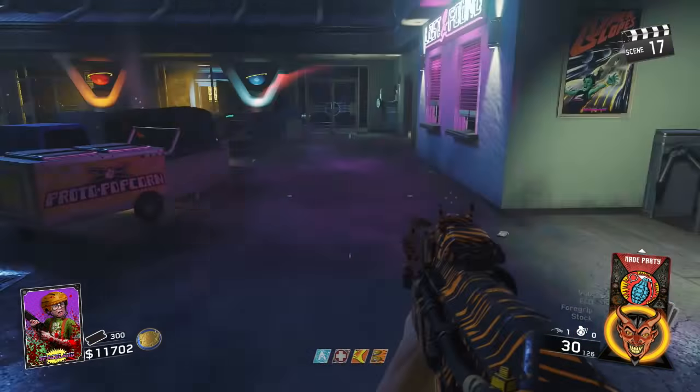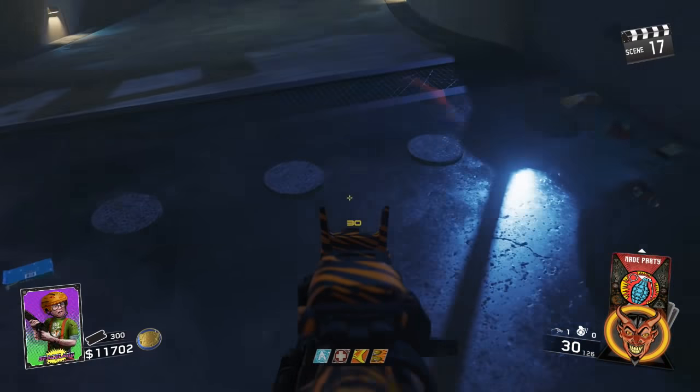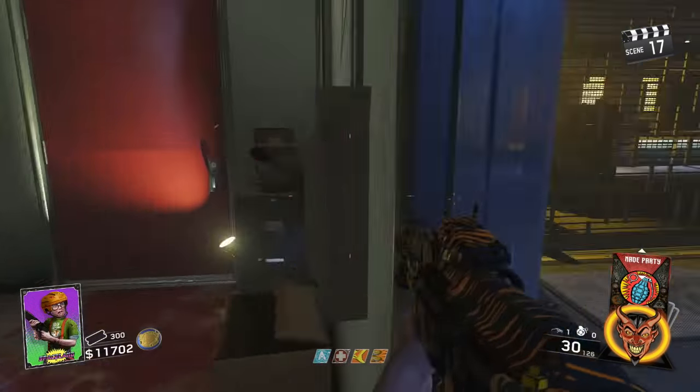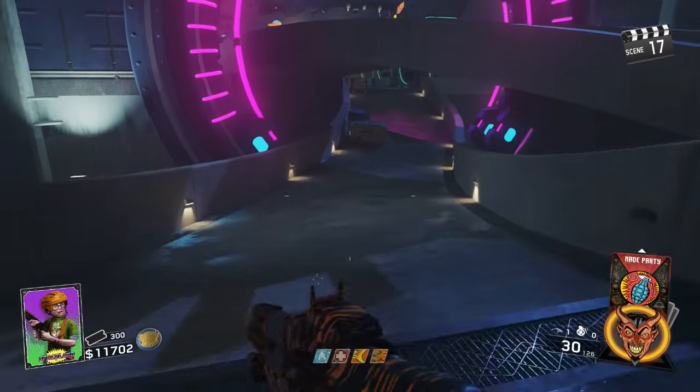If you bleed out all the way — not just go down, but bleed out completely — you lose your guns, but you can come back to Lost and Found and pay 2000 points to get your guns back, which is pretty cool. The next thing is very important: this is the power switch. You need to activate this in order to leave the spawn room. Just hold X on that and it'll bring these barriers down. Don't forget to activate that first power switch. After you do that, you can spend 750 points to get past the barrier.